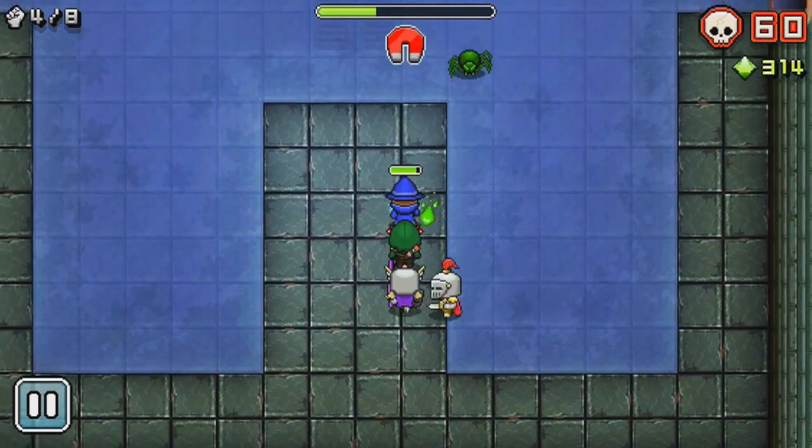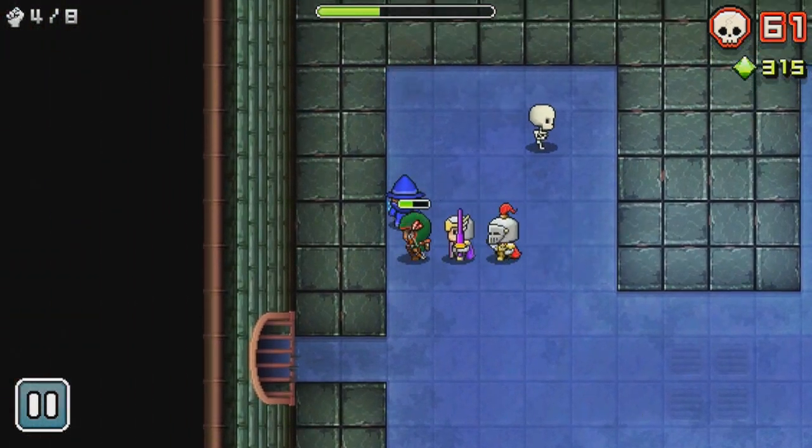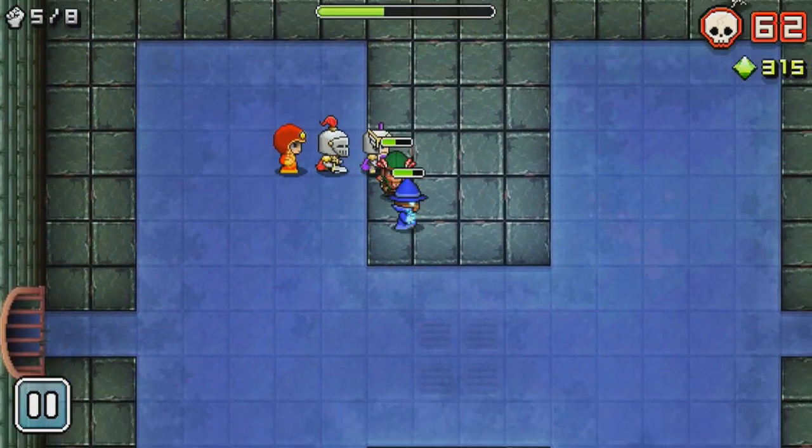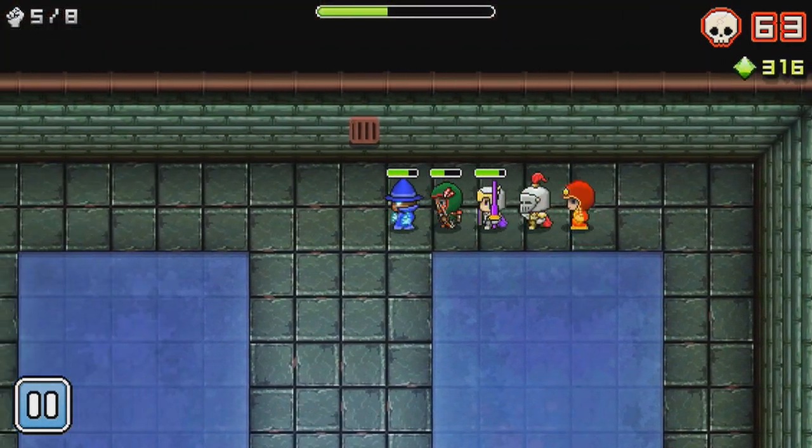Nimble Quest is cute, sharp, and cartoony, which is a surprising departure from NimbleBit's art style staple, Pixel Art. The game can be played in both portrait and landscape mode, and the animation is fast and smooth as characters worm their way throughout the levels.